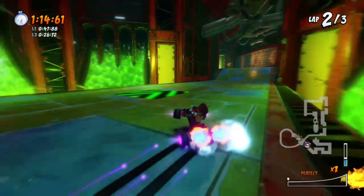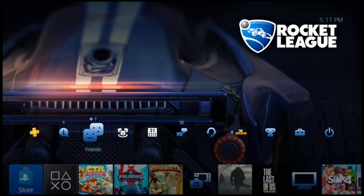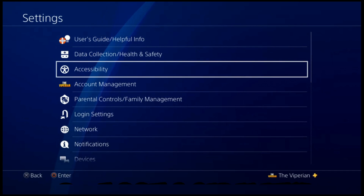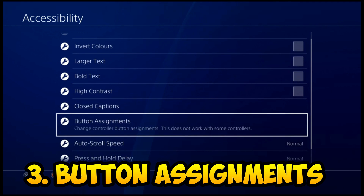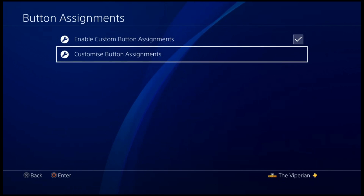Alright, now with that out of the way, let's start. First of all, you're going to have to head into your PS4 settings. Do this by going to the home screen and navigate to the settings first. After that, you have to select the accessibility tab. This will open a wide variety of options. Scroll all the way down and select the button assignments. Once there, select the enable custom button assignments. A new option should pop out, so that's where you need to go next.